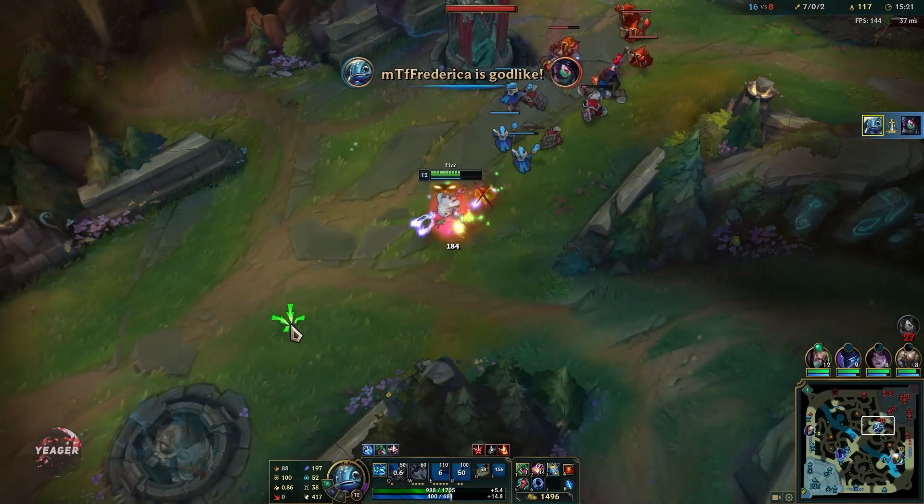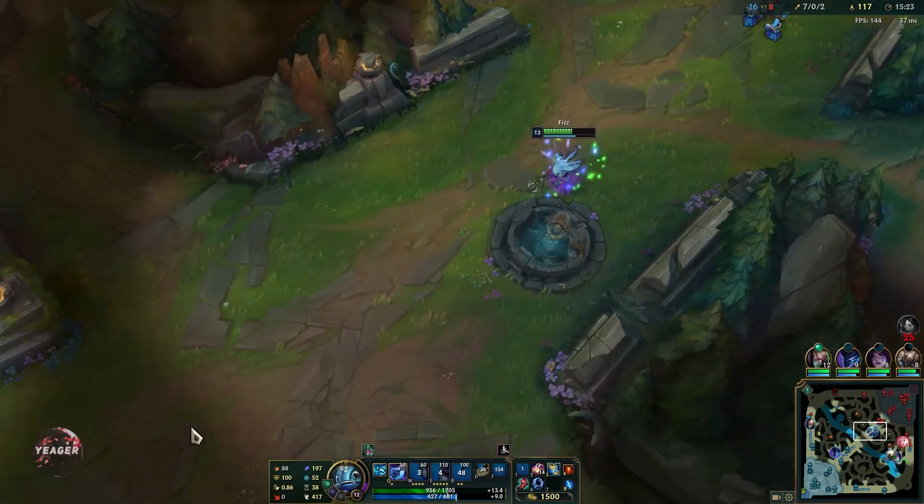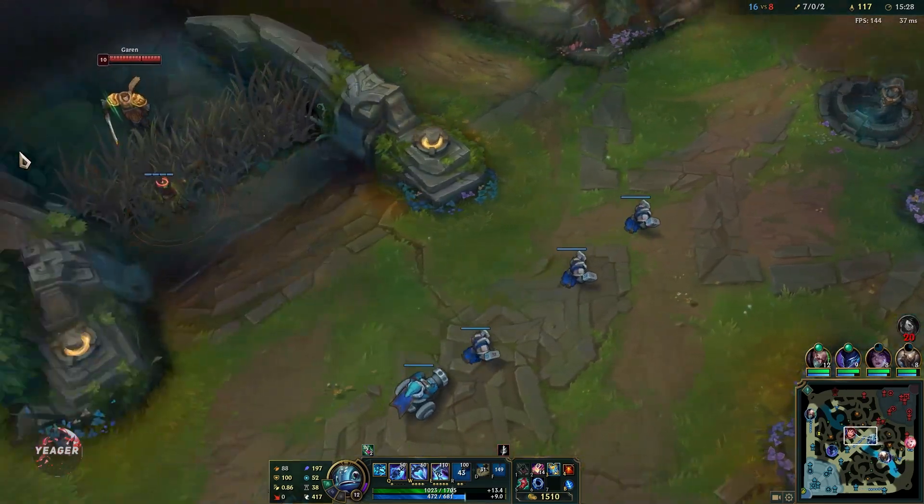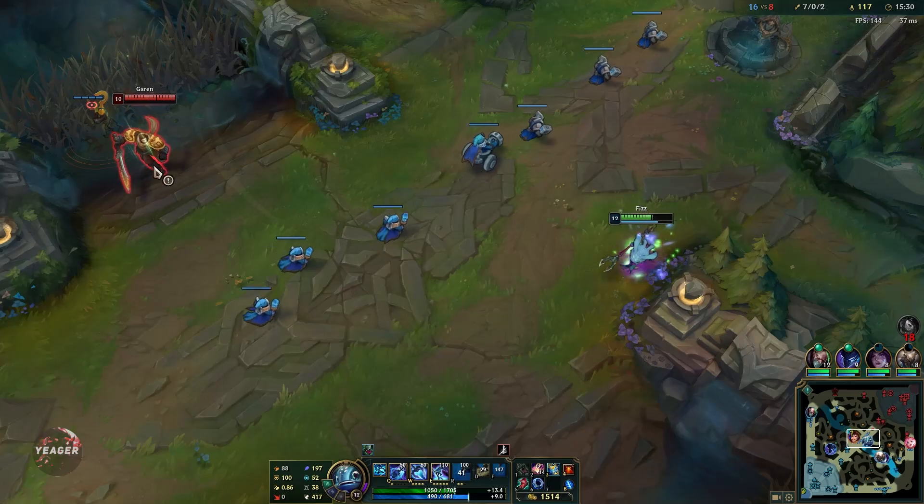Once you snowball on this champion, it is absolutely terrifying to play against. He doesn't even need to hit his ultimate — just his basic abilities are enough to finish off the target.